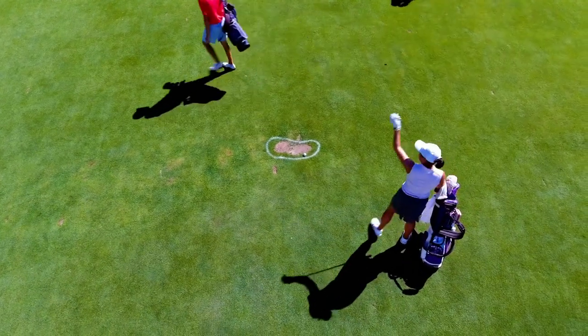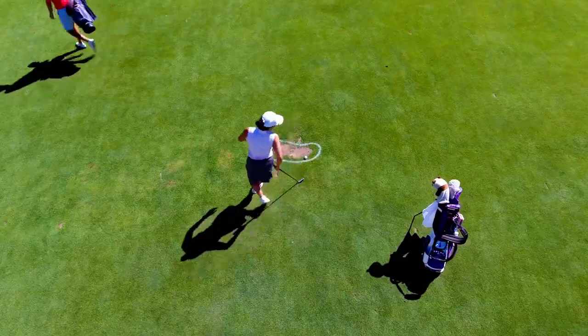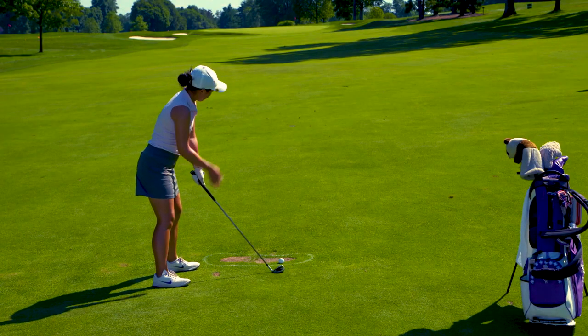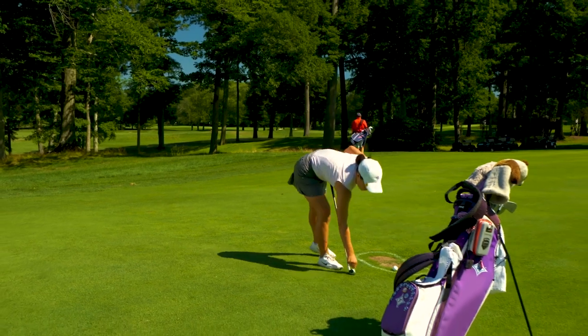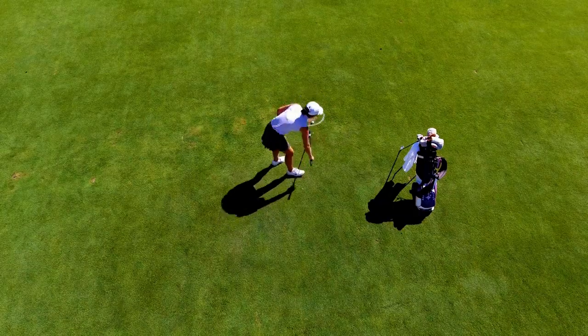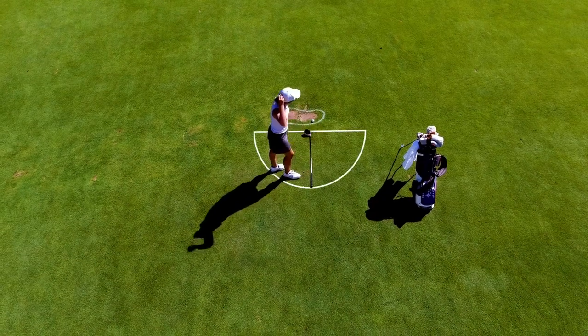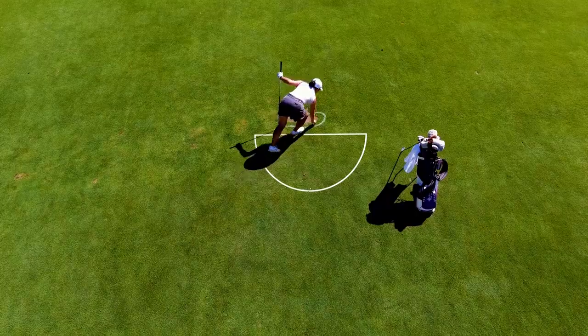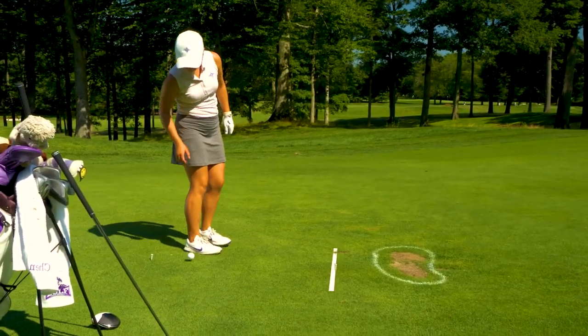First, you need to determine the nearest point of complete relief, no closer to the hole, where the abnormal course condition no longer interferes with your lie, stance, or swing. It's helpful to mark that spot with a tee. Then determine the area within one club length, again no closer to the hole. Drop your ball and play on.